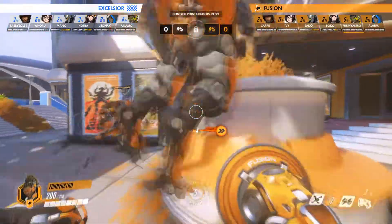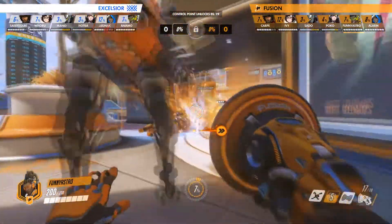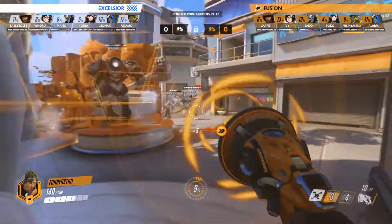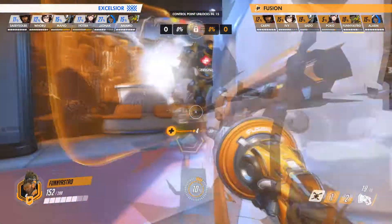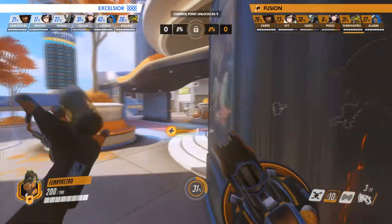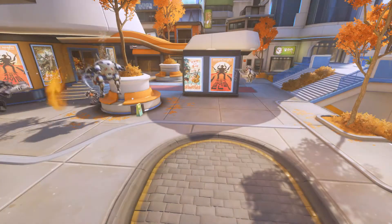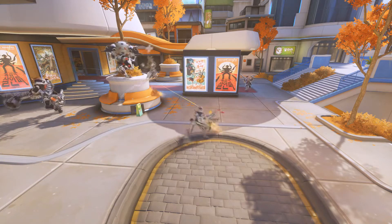Let's look at the New York Excelsior versus the Fusion. The first fight in control is incredibly important — the key here is that both walls don't find any value. With the Fusion in trouble with a total health pool disadvantage, they need to make a play, and Carpe and Funny Astro show up big. Spotting out a Jonak that's just a little too far away from his main tank, they get a decisive kill which swings the fight in their favor. It's this coordination and timing that makes the Fusion so potent.